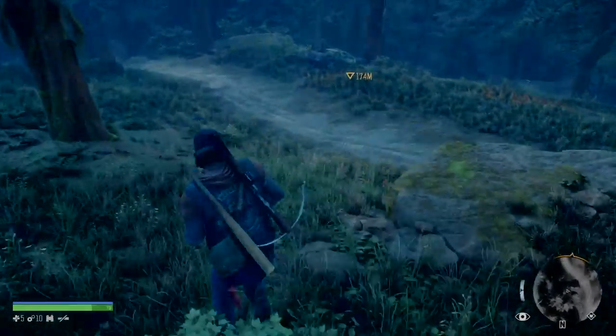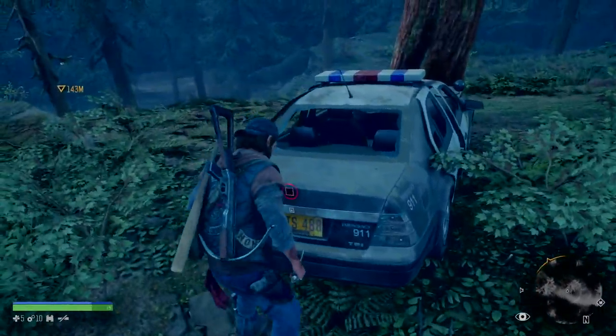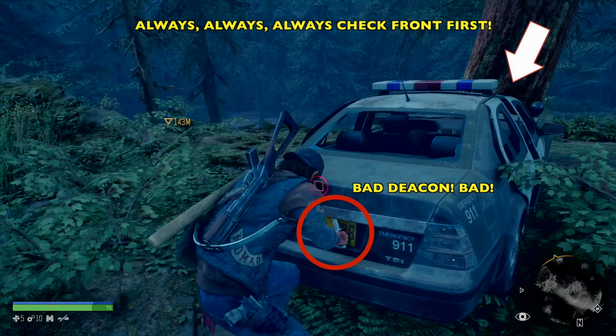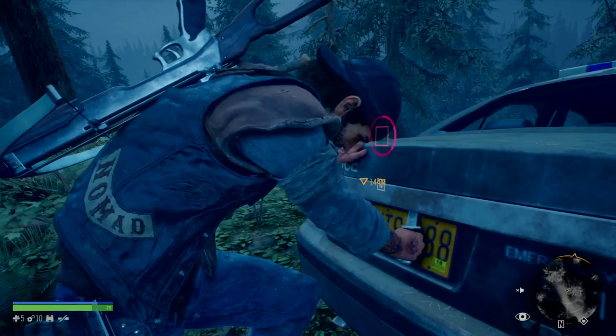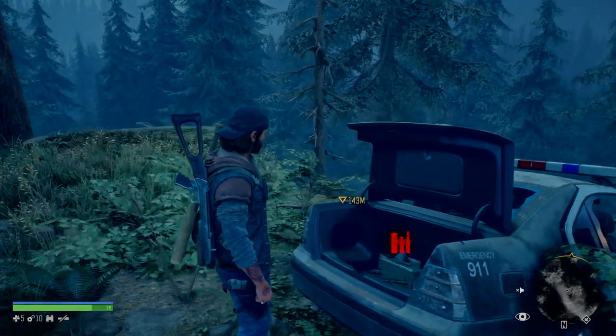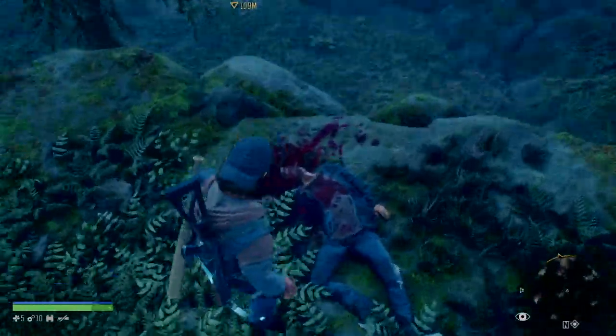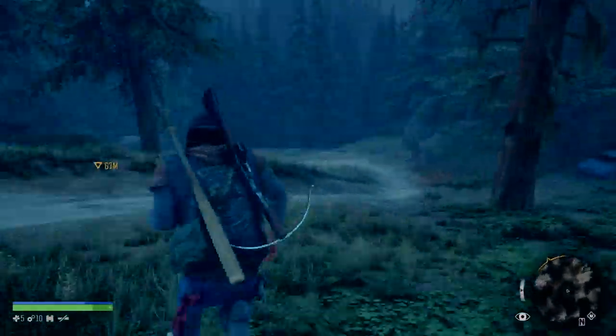Let's work our way down the mountain, and when you get to this police car — this is a bad, bad move. Don't do what I did here. Bad Deacon. So what you want to do is always, always, always check the front of the car first. That way we can disable a car alarm. You would think there would be an alarm on a police car, but maybe it got damaged when it crashed. So always check the front first of parked cars, crashed cars, or whatever.